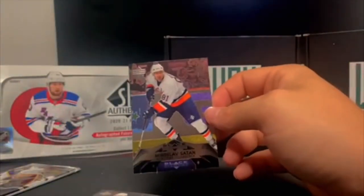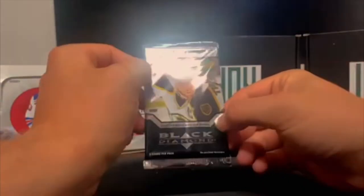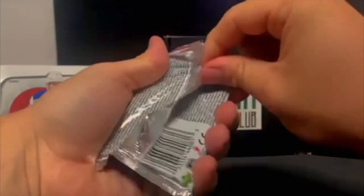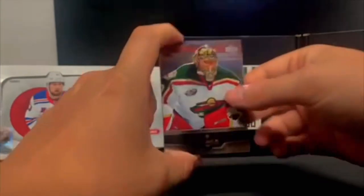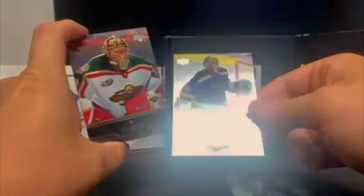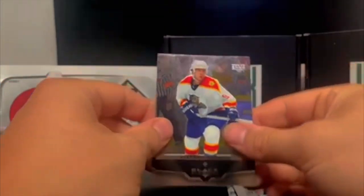Did we get a base pack in there? I guess he's our double diamond. And 05-06 with Jumbo Joe — looking for the Sidney Crosby. Dwayne Roloson, Ryan Malone — that's the wrong Penguins. A Patrick Lalime, Stefan Weiss, and we got a Maxim Afinogenov. We got a base pack.